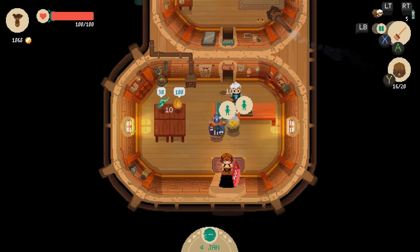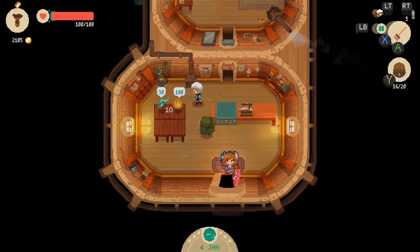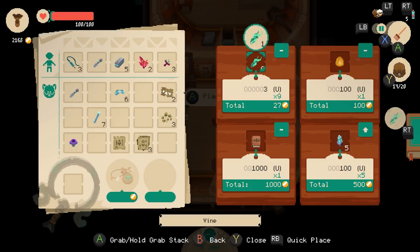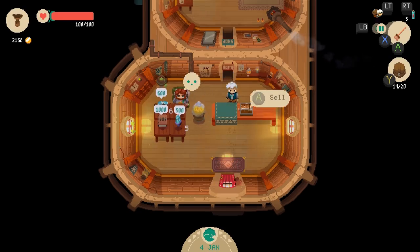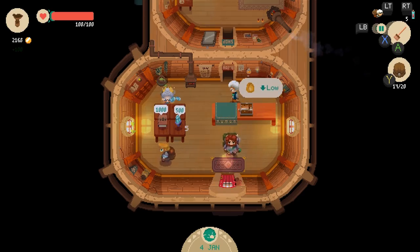I just wanted early cash so I could actually afford some things. I want to get 4,000 gold so I can get the 10% discount. If I remember right, this thing was worth a lot. Let's get rid of the stupid grass. He doesn't like the price, but he's going to buy it anyway. Thanks, sucker.